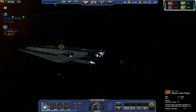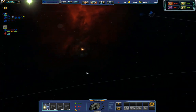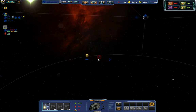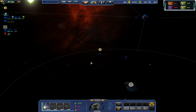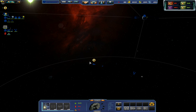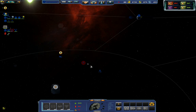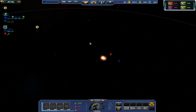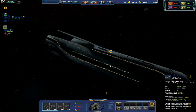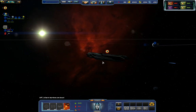There are three factions: Cerberus, Reapers, and Council. The Council obviously have Alliance, Turians — all that lot. Cerberus, obviously, Cerberus. And Reapers, obviously, Reapers. Reapers aren't particularly finished yet. Actually, Cerberus is one of the most finished factions — I might show them off in another video because they're the properly finished faction. Whereas I just chose the Council because I like the Council. But Cerberus is pretty cool as well. I do like the Council as they've got all the races on them — pretty powerful as well.